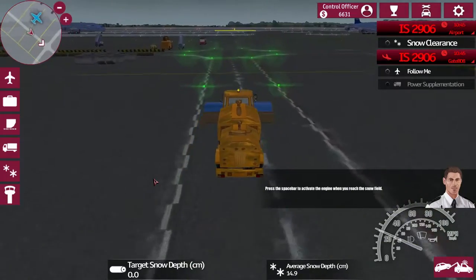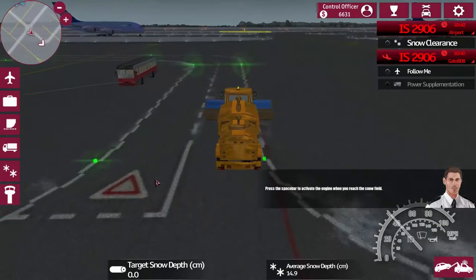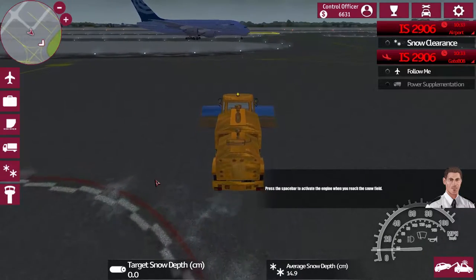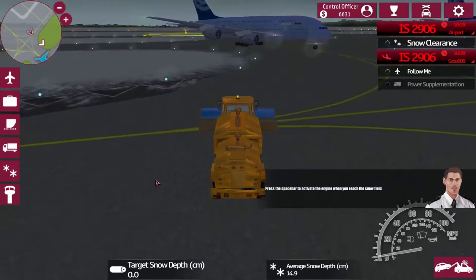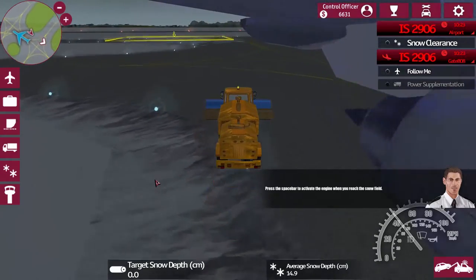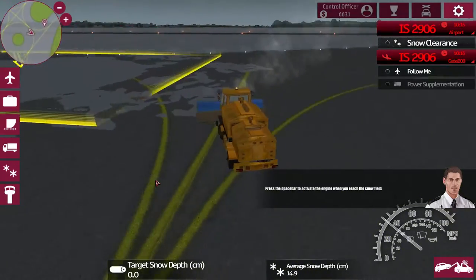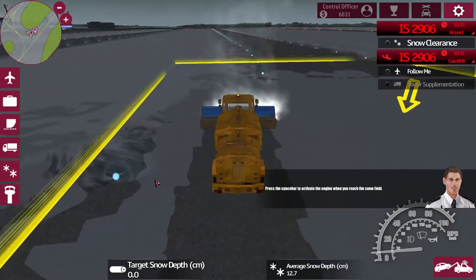Chugging along nicely, trying to avoid the plane that's coming in. Not sure where he's going to be going - it's coming in this way. Right under his wing if we can - yeah, there you go, perfect. Turn our broom on and clear out some of this snow.